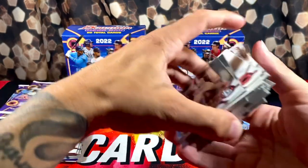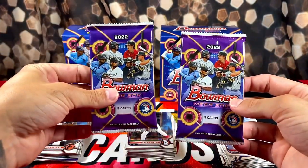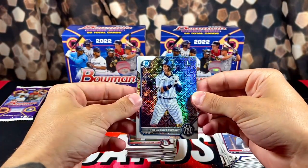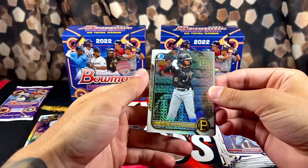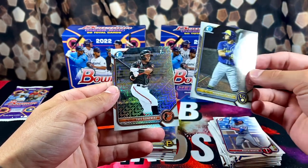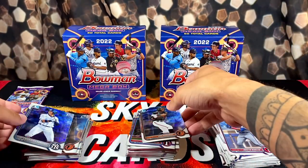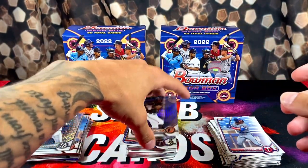Feeling this one — this one's got to have a banger in it. It's a nice way to start — anytime you see a Yankees prospect. Cabrera, Paguero, Perez — come on now — Luis Gonzalez, and Maximo Acosta. They are not hooking us up with color or with any autos. Come on now. Luis Gonzalez again.